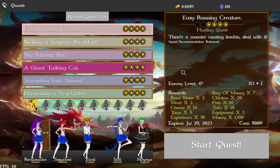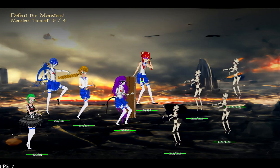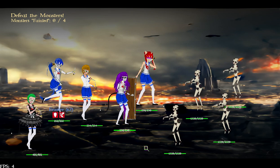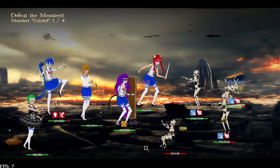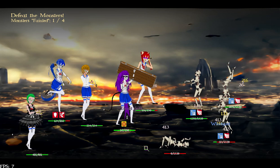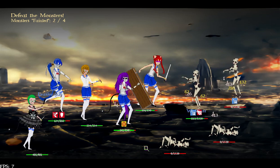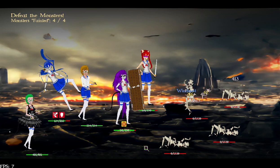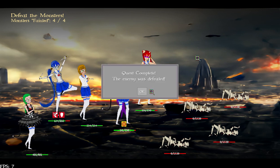The first type is a hunting quest — the standard run-in and beat-up-the-monsters mode. I'm using a mid-game level team, so all these quest types are tuned for mid-game average difficulty. My team should be sufficiently equipped to handle all these quests. With the hunting quest, all you do is sit and watch and hope that your team is geared and can handle themselves against a group of monsters. We won!